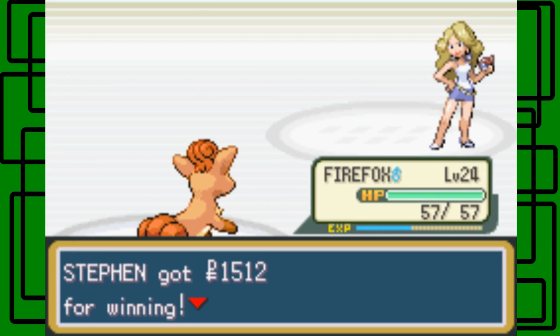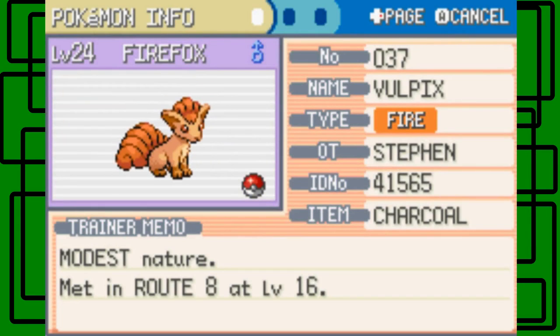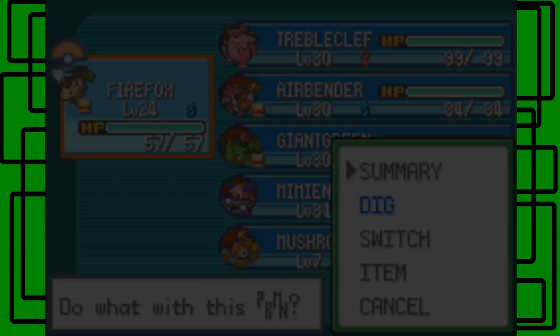I forgot to give a summary for Firefox when we caught her, so let's do that now. She has a Modest nature, caught on Route 8 at level 16. Attack is 22, Defense is 27, Special Attack is 33, Special Defense is 43, Speed is 37. Ability is Flash Fire — power goes up when hit by fire. Moves: Ember, Quick Attack, and Dig.